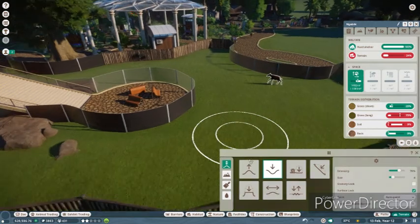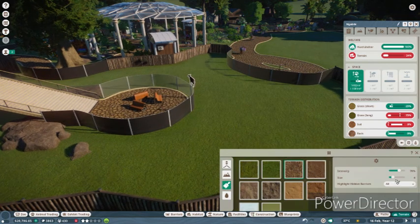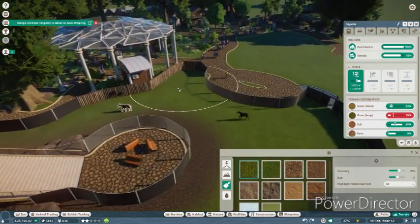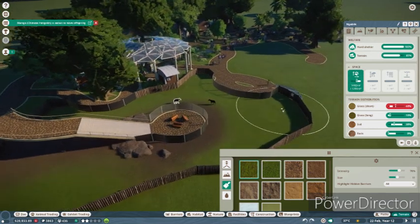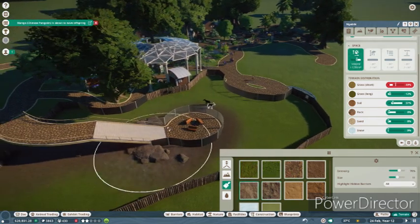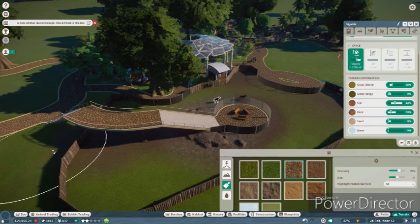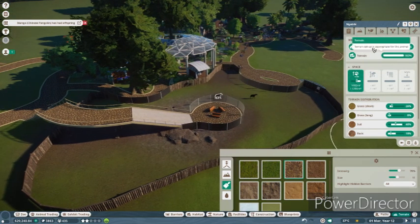Her terrain is not nice for her, so let's sort that out. She doesn't want long grass — she wants more soil. All under here would be soil because it's very dark. Short grass instead of long grass. And they want a rock — put some rock down over here. They like a good amount of soil, which is interesting. That's enough for them — their terrain is perfect now.